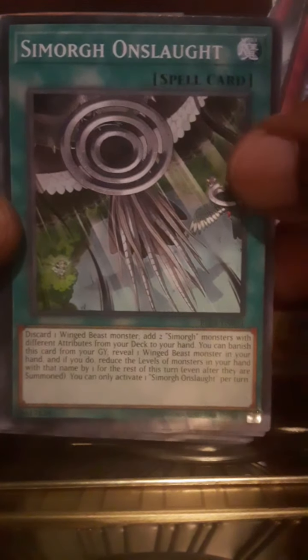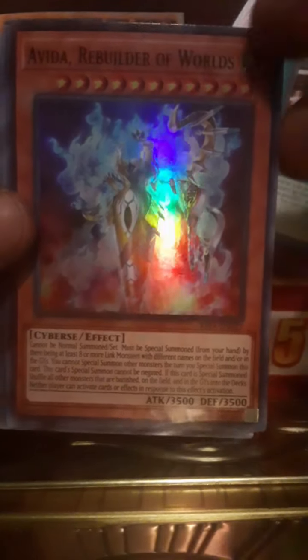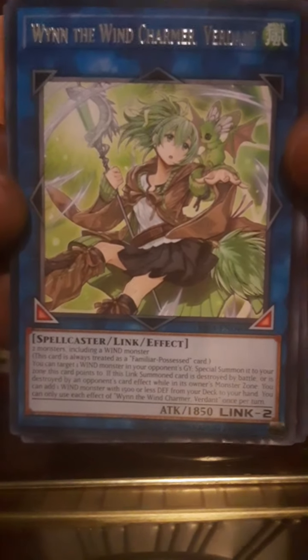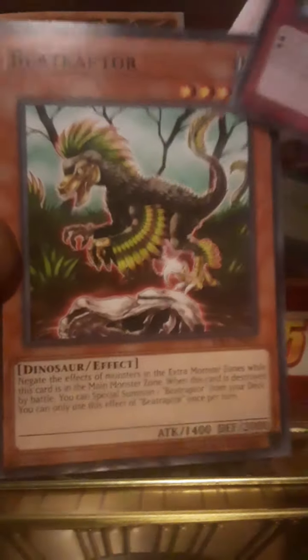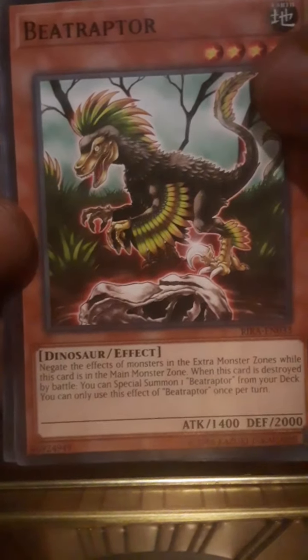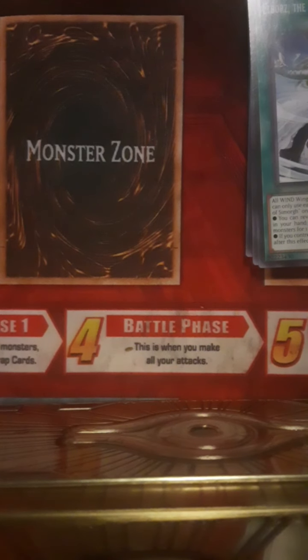Pack two: Marincess Current, Smorgue Onslaught, Wendwind Worship, Smorgue Bird of Protection, Avida Rebuilder of Worlds — ooh, shiny! When the Wind Charmer Verdant, World Legacy Bestowal, Beat Raptor, Elbors the Sacred Lands of Smorgue. Okay, one more pack.